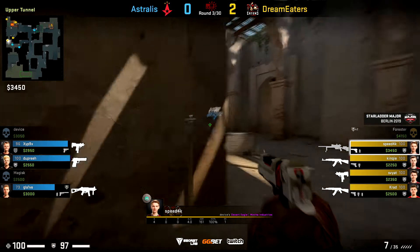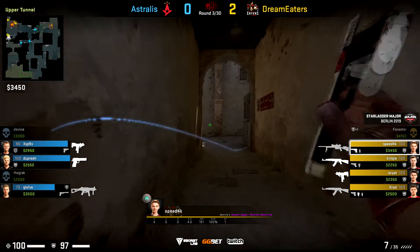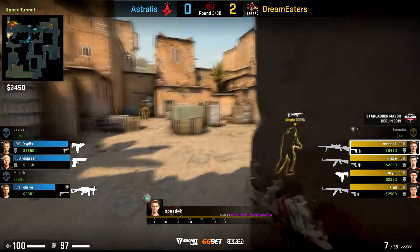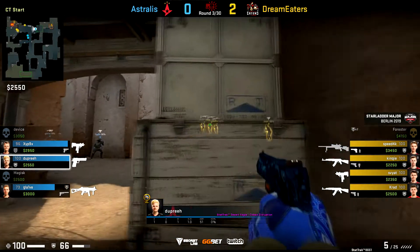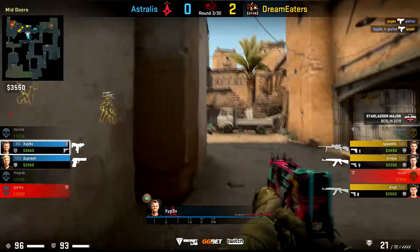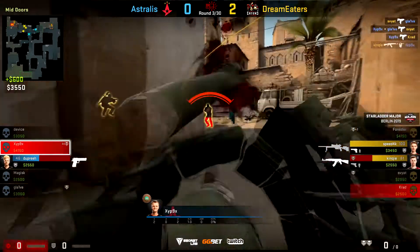The cool thing about Dust 2 is the B site only really has two exits. So Astralis realized that they can use this smoke they recovered and some presence in B tunnels to force Dream Eaters to all exit through the other side, and then Astralis are right there waiting to get a couple of kills at the end.